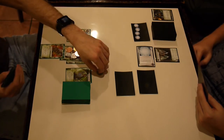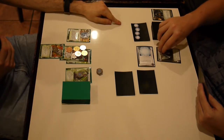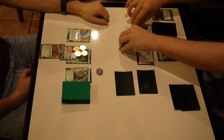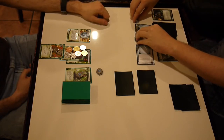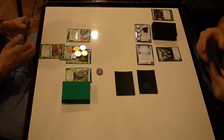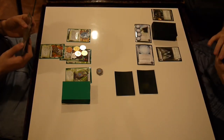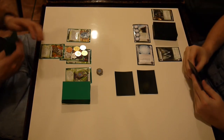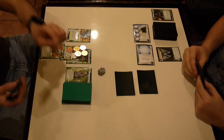I ran HQ — it was a Wall of Static. I ran R&D. I figured maybe R&D was a Shadow; he only had one credit left, so I would have gotten in — he couldn't rez Shadow or Hadrian's. But it was Ice Wall, which is just as well, doesn't hurt.